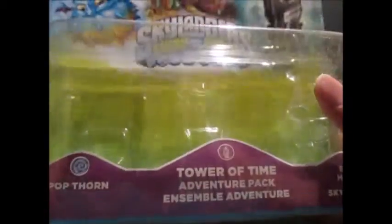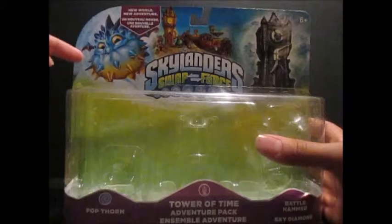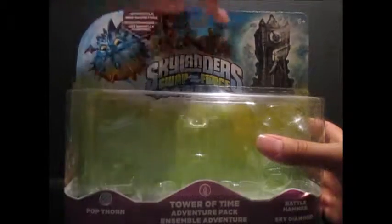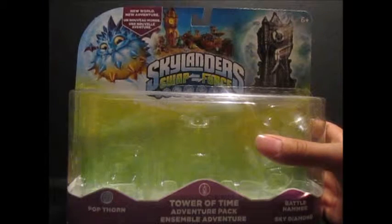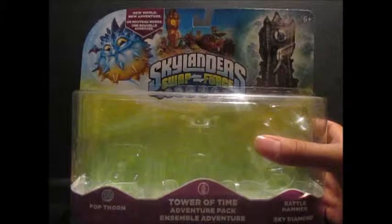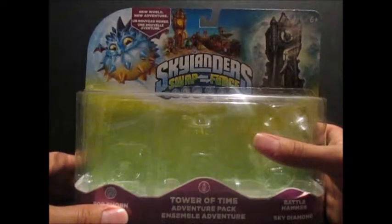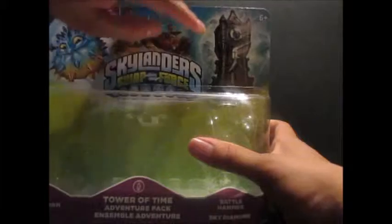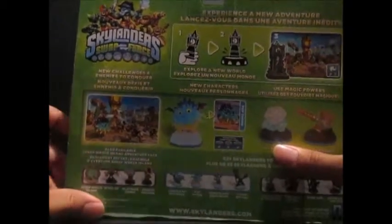In the battle pack — or world pack, adventure pack, whatever you call them — they didn't put a stat rate on the Skylander character. And here is Popthorn. And if you see here, the new world: if you put in the Tower of Time, you unlock a new world. Let's turn it around — they only work on the Swap Force.